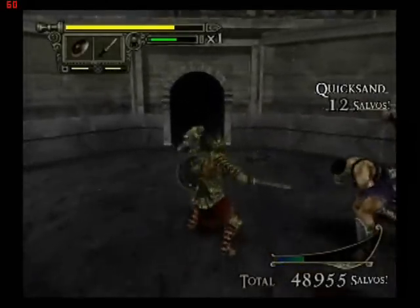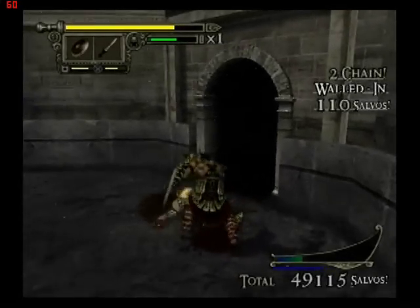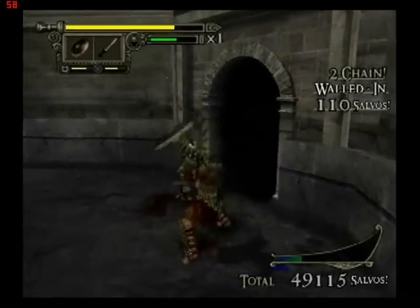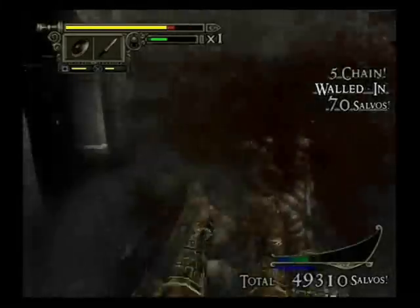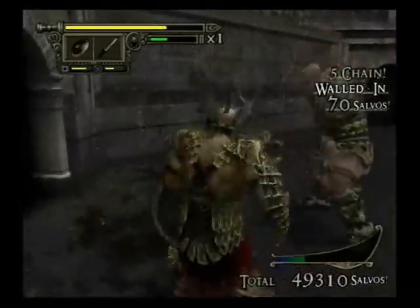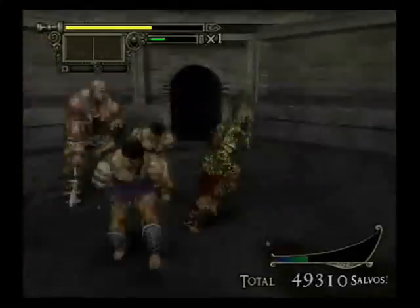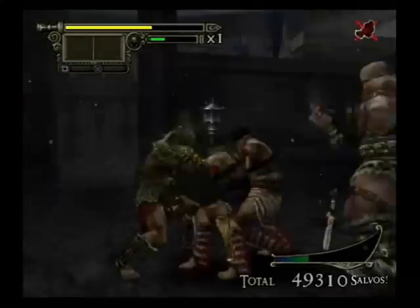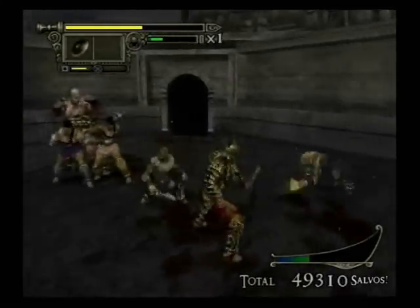That guy's got no arms, so he's not really going to be that much of a problem. That being said, the bigger guys — the really huge enemies — are still pretty dangerous with no arms. They've got an overhead attack that knocks you on the floor, and their kicks do tons of damage. Getting rid of their arms doesn't really make them any less dangerous — it just means they can't punch you.